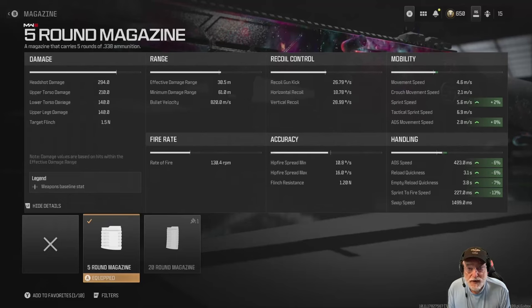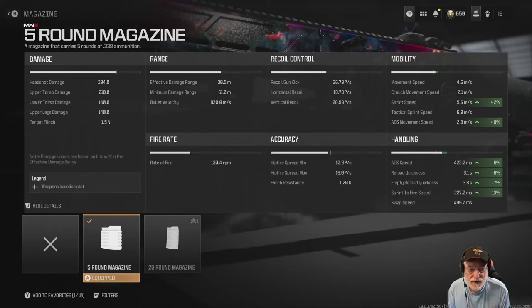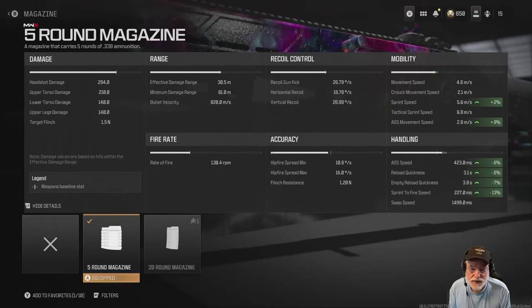We're going to put on the five-round magazine. When I go to war with a sniper, I take five rounds because it helps with the aim down sight speed, the sprint speed, and the ADS movement speed. It also helps with the reload — no downside.